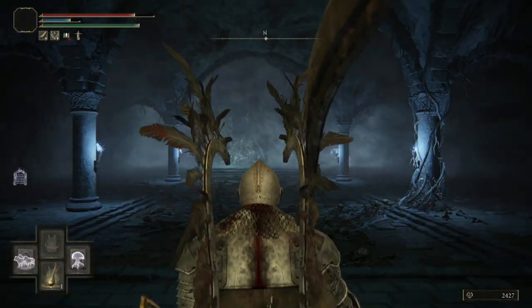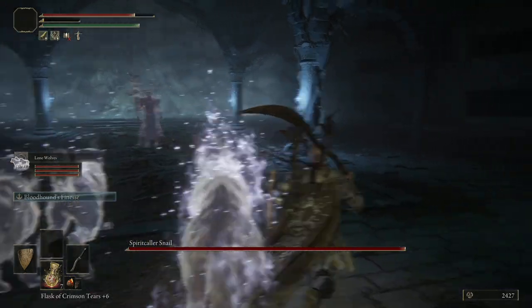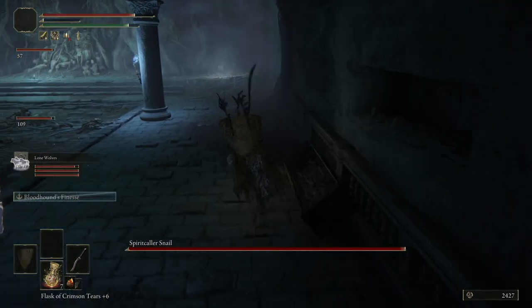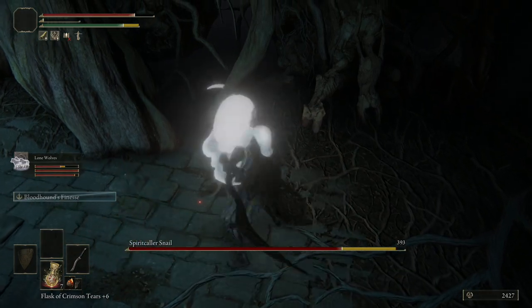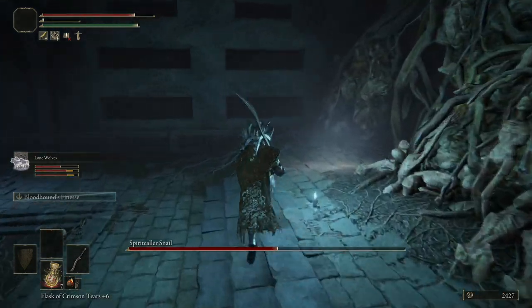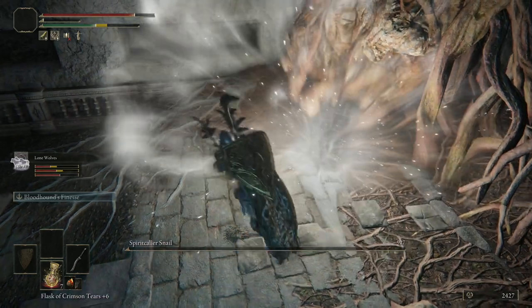We're going to summon the wolves because we want a distraction. There's going to be a big thing in front of us — that is not the enemy; we don't care about it. The wolves distract him. Instead, what you're looking for is this light glow on the ground. Every time I've been in here it's always been in this corner, but once it's teleported you can look around — looking for the white glow. Here we go, white glow. Nice and easy.